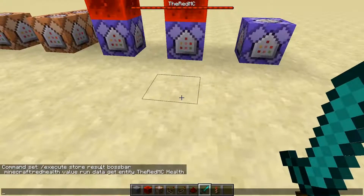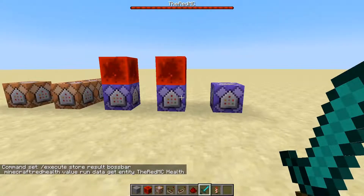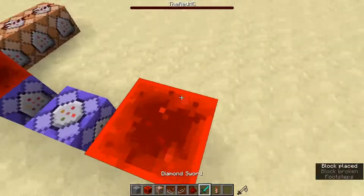Then all we have to do is track our health with this simple command. You're gonna store the results of a query in the boss bar — `execute store result bossbar red health value value` — and then you're gonna run the command `data get entity @TheRedMC health`. That command will set the bar's value to our health, as I have shown off.